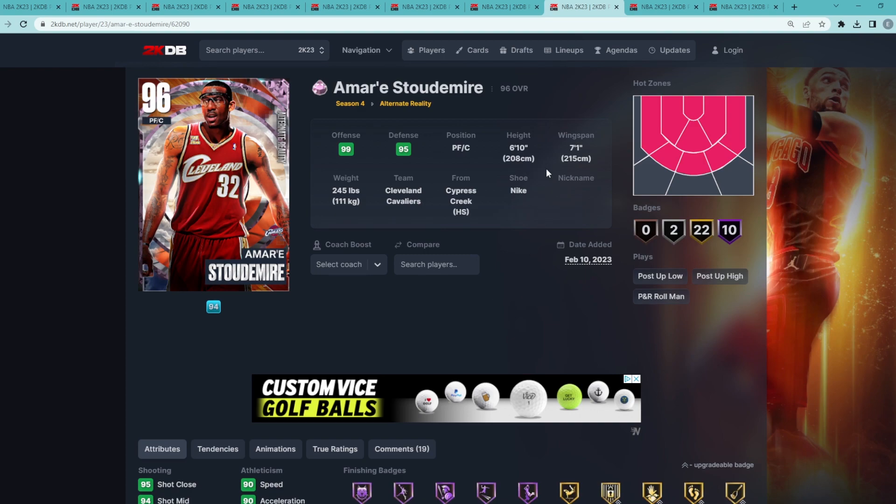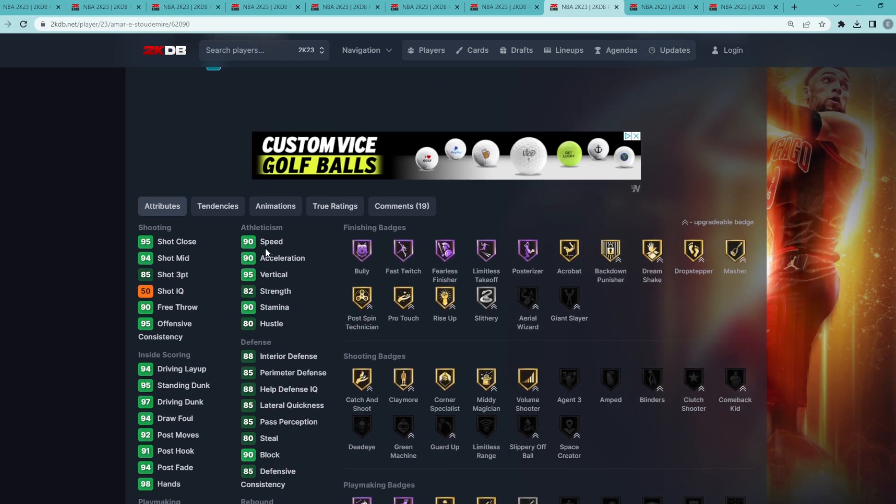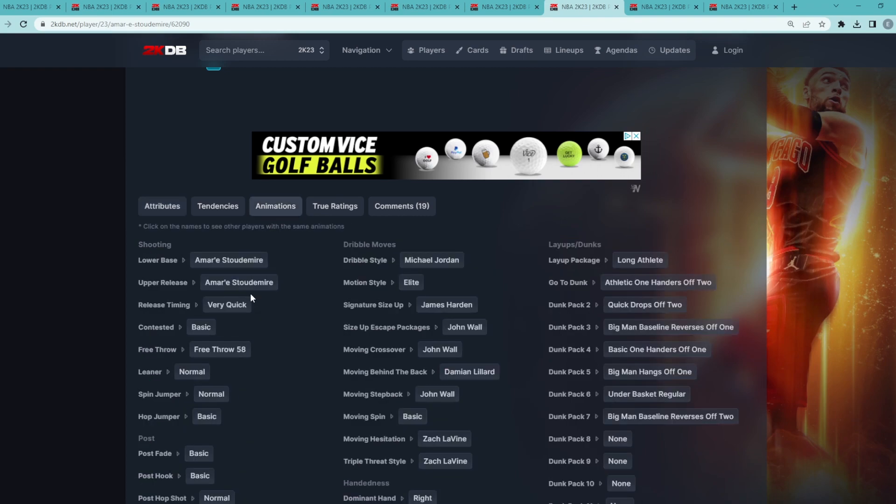Coming in at number eight is Amar'e Stoudemire — a really nice power forward at 6'10" with a 7'1" wingspan, and this card offensively is going to be an absolute beast. He's got a 97 driving dunk, 95 standing dunk, 90 speed, 90 acceleration, and a 95 vertical. He's got that Hall of Fame bully badge which is super nice in MyTeam, and on next gen he's also got Hall of Fame limitless takeoff and posterizer as well.